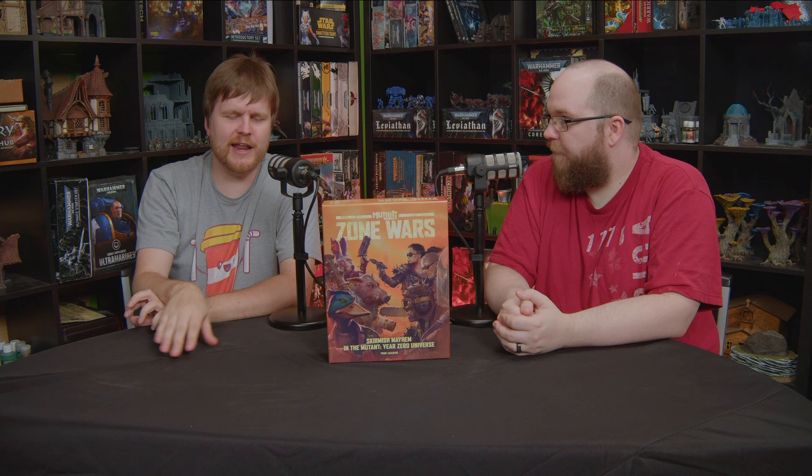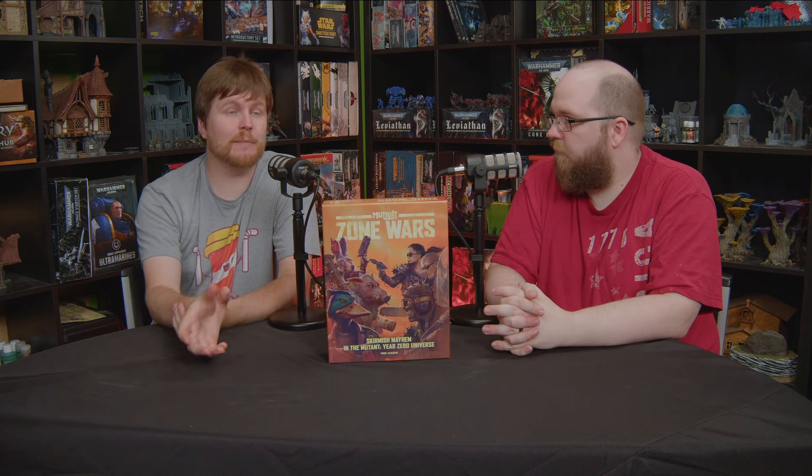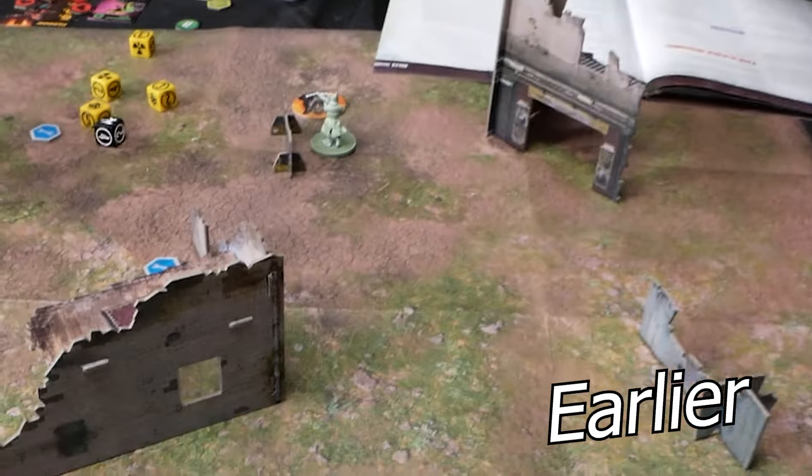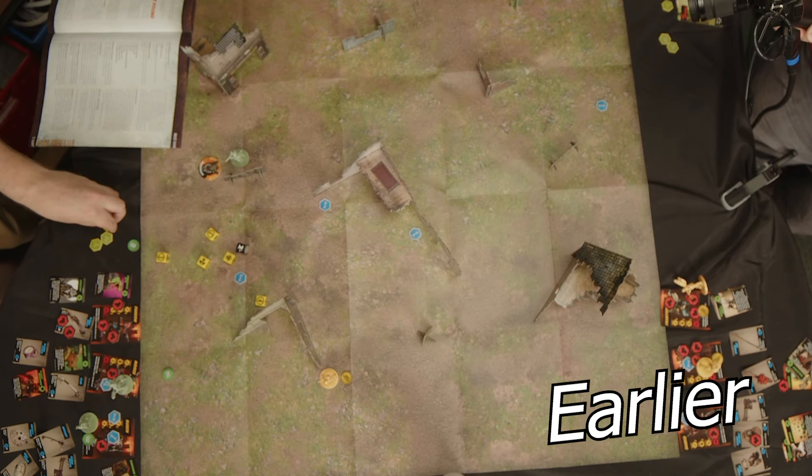The soul of Mutant Year Zero across all its versions is the idea that characters mutate. The robot faction has upgrade modules. There's a wonderful mechanic where rolling a one is a mutation token. You can choose to 'push' — take all non-successes and non-mutations and re-roll them. All the mutations you collect become mutation points to activate your character's special abilities. The risk is that pushing with weapons or armor can damage and eventually destroy that equipment, though you can repair it using your survival skill stat.